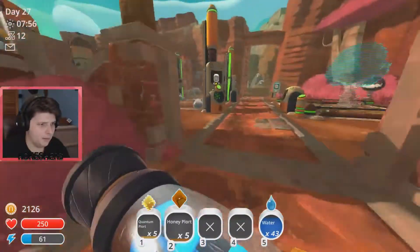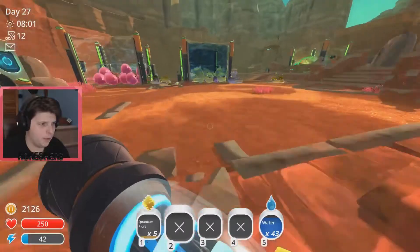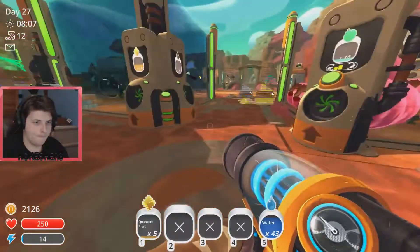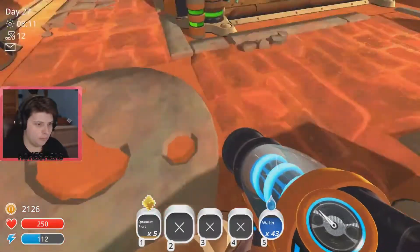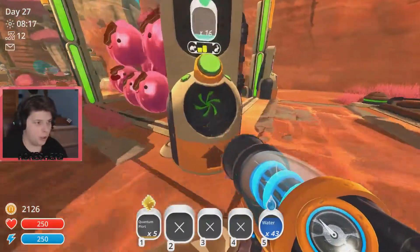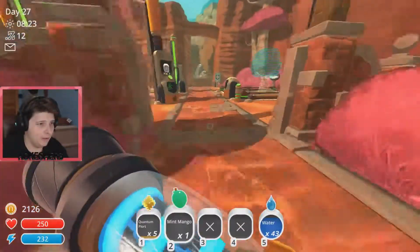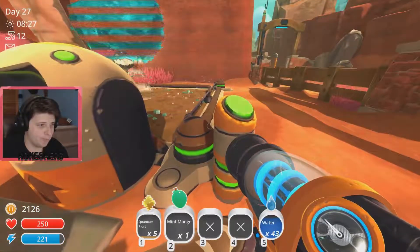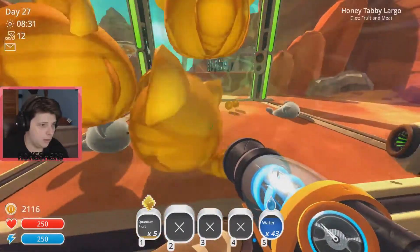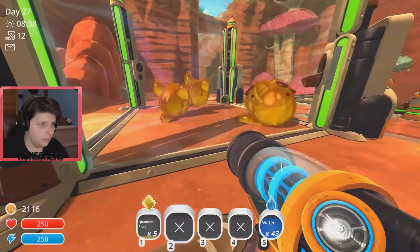We'll make some honey tabbies. It'll be good, that'll be cute. Remove crops, grow the mango, and then you guys will grow into beautiful honey tabbies. It'll be adorable. Perfect.